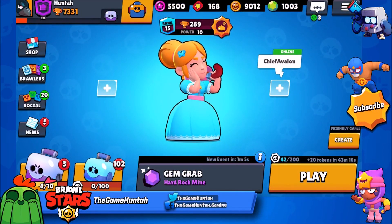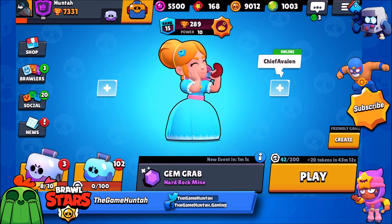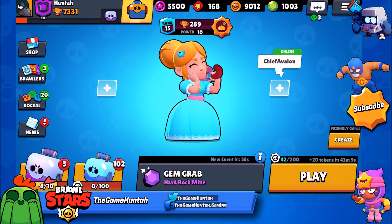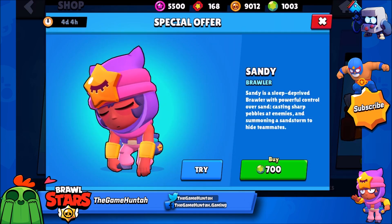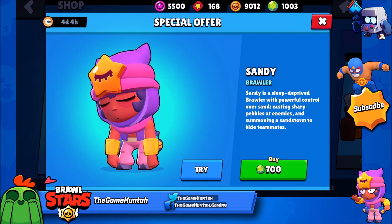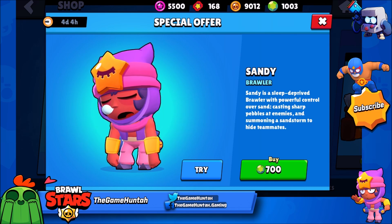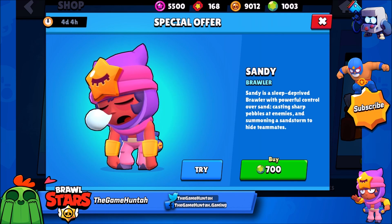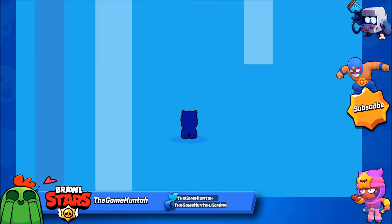Hey, what's up guys, this is The Game Hunter, a new episode of Brawl Stars. In this one, let's go to the store and get Sandy — the new update just arrived so it's time for us to unlock this new powerful legendary brawler. You can see it's available at the store for 700 gems, it's a little expensive, but you guys saw the previous videos about Sandy — he looks extremely powerful. So no matter what, I believe it's a good idea to unlock this fella. You guys ready? Let's go!